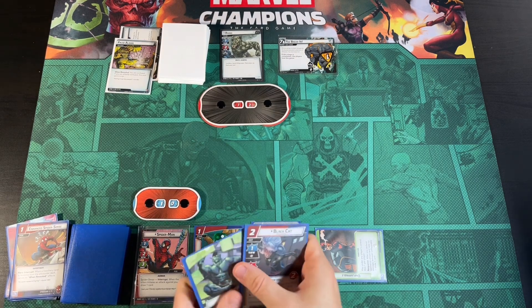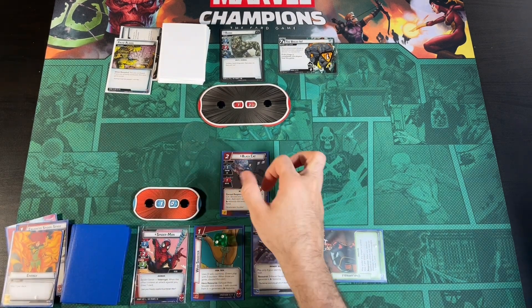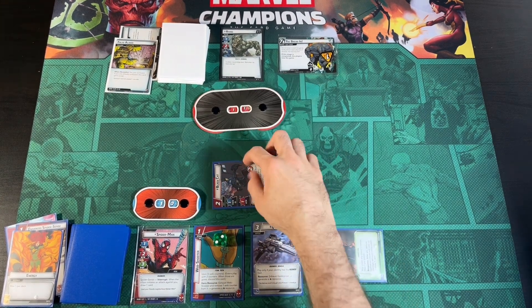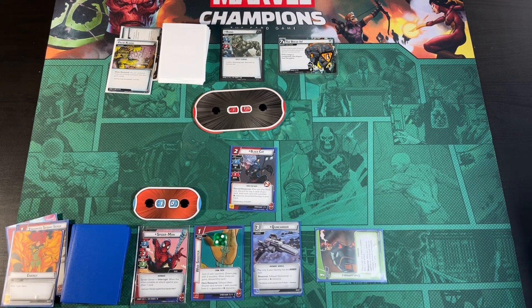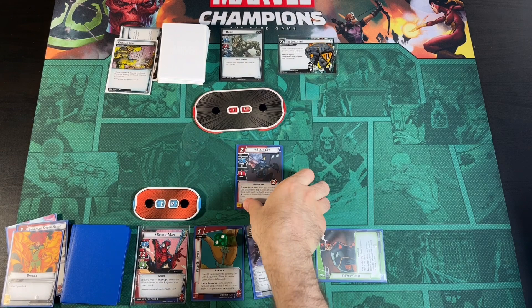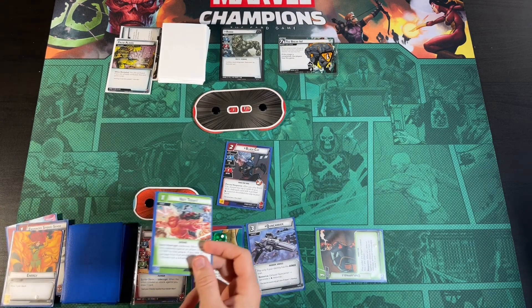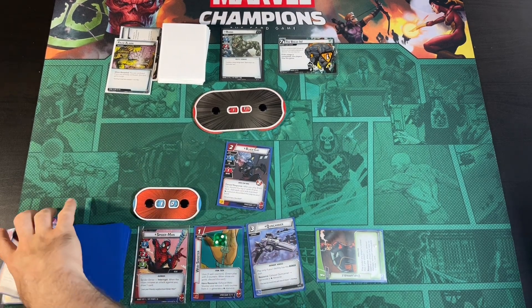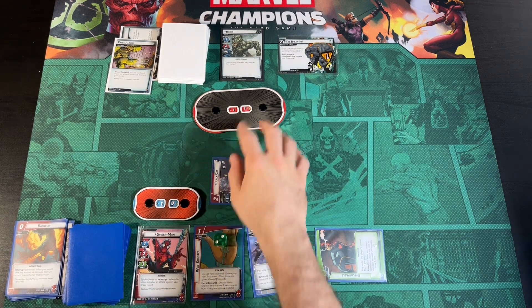Great turn — we put Black Cat into play. She can go ahead and attack for one to bring Rhino down to 11, and she does not take Consequential Damage. After we play her, we discard the top two cards of our deck — that's her forced response. We keep any Mental Resources, so we keep a Not Today. We discard the other cards — unfortunately no Backflip. Black Cat's exhausted, she attacked for one.